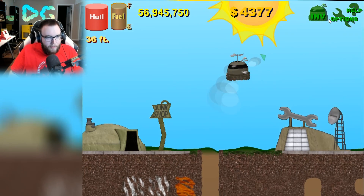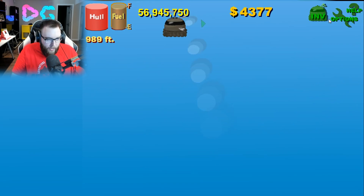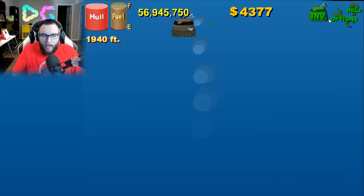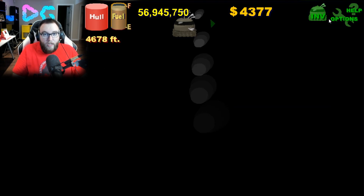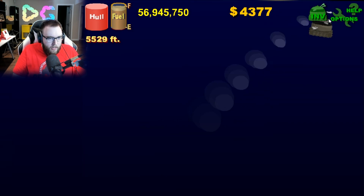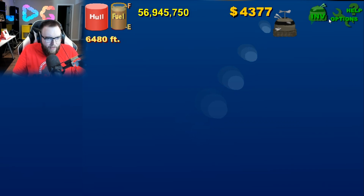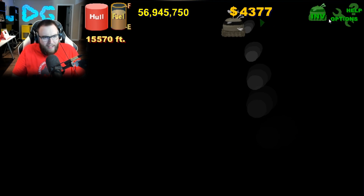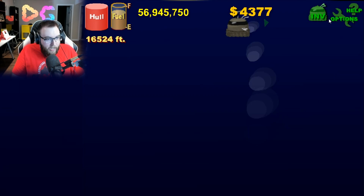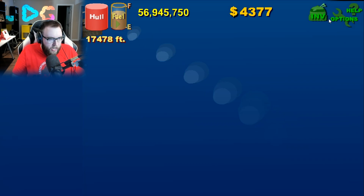Somebody said there is indeed something in the sky. I'm going to go check. I believe they said in the comments 5,000 feet — actually quite a few of you did. So I'm going to go up to 5,000. I don't know how high I went before. I feel like I did go to 5,000 but maybe I have to look around at around 5,000 feet. Please don't be an alien that kills me or something — that would crush me. That would be the ultimate troll. We're at 5,000 feet. I'm not seeing anything though. It's going back to blue. That's the weird part. I've definitely been this high, haven't I?